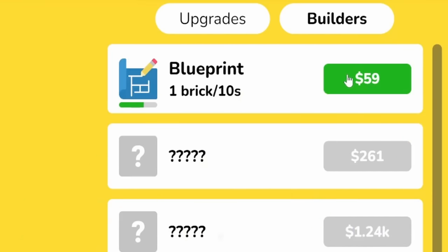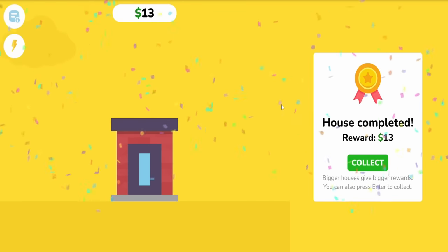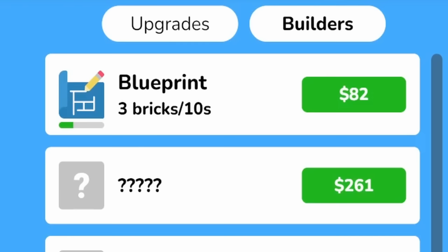But when we upgrade the blueprint again, he lays more bricks in that time. We just got to give him a nice amount of money to do that. And then he completed the house — still $13 though. But at least we can get those $13 quicker if we hire more workers.